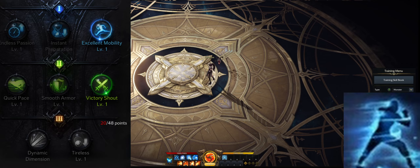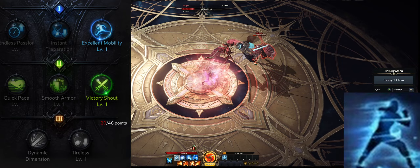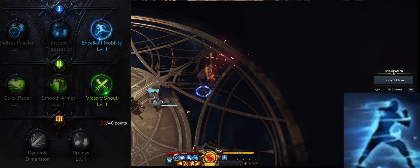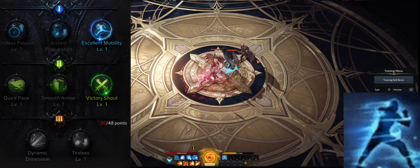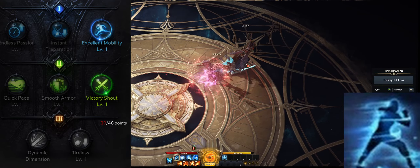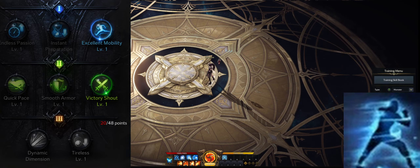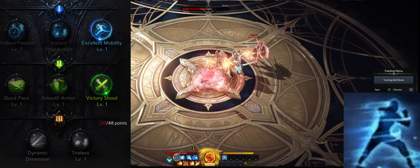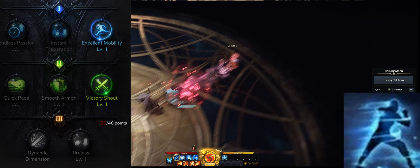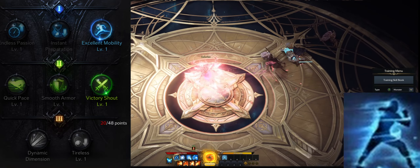Her main mobility skill is Flash Step. I recommend leveling this skill to level 7 and taking Excellent Mobility and Victory Shout. If you're still in early game and do not have enough skill points, you can also leave the skill at level 4 and take Excellent Mobility. Flash Step is perfect as a gap closer or if you want to disengage the enemy. It can also be used for dodging. If you leveled the skill to level 7 and took Victory Shout, I recommend using the skill three times for the buff and then following up with your main DPS skill.